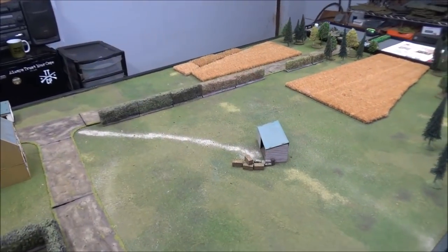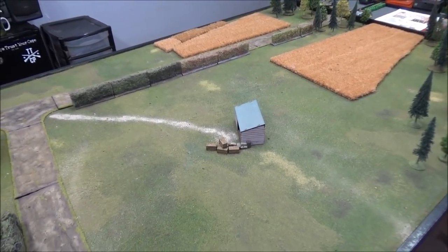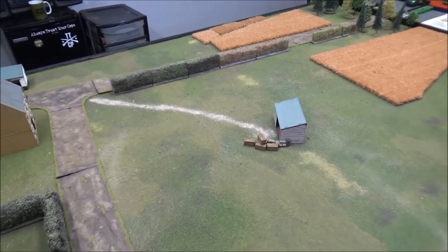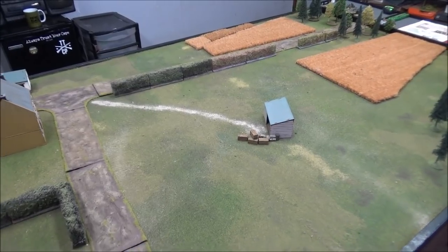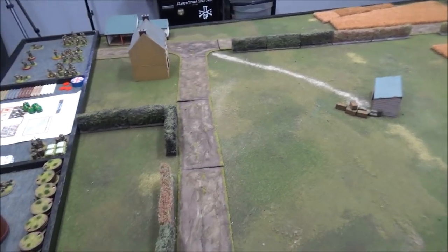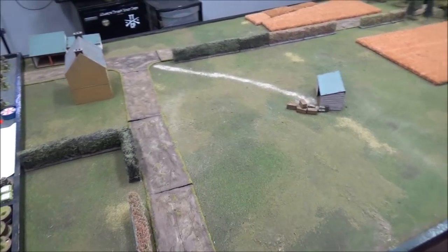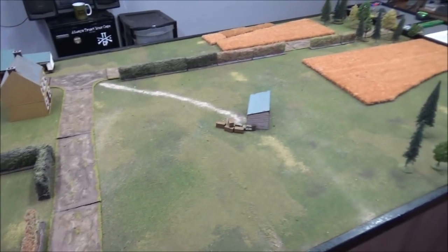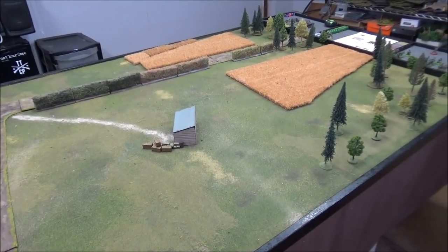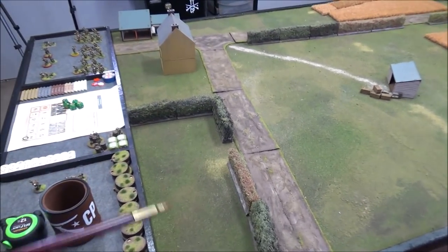Tonight's game is Table C: 4th Cameron's attack at Huchenfeld — and if I mispronounced, I apologize. This battle will be using the Swift to Support mission from the 1940 handbook, with the British attacking the Germans. In this mission, the attackers' objective is to capture all of the enemy jump off points.